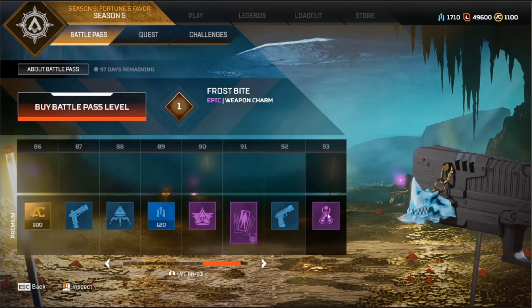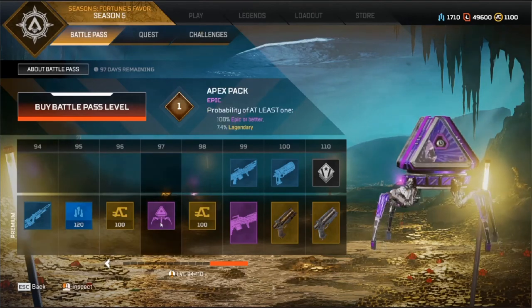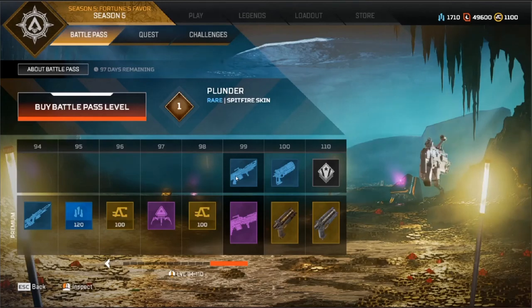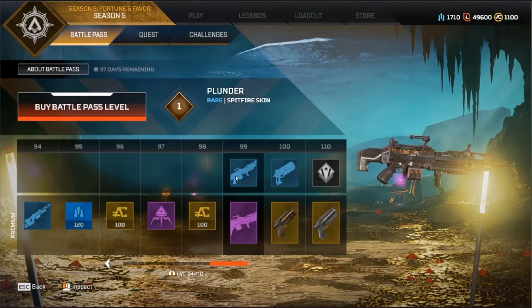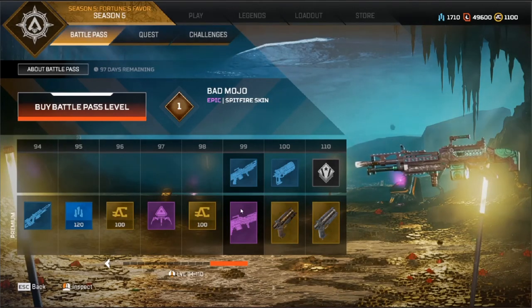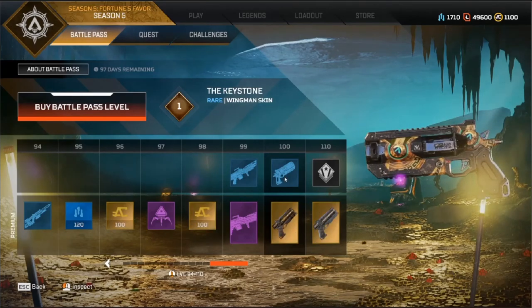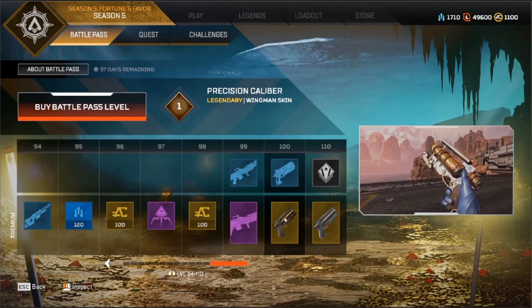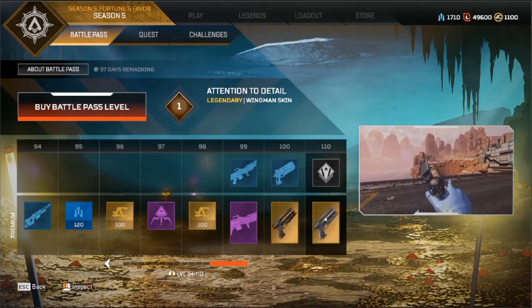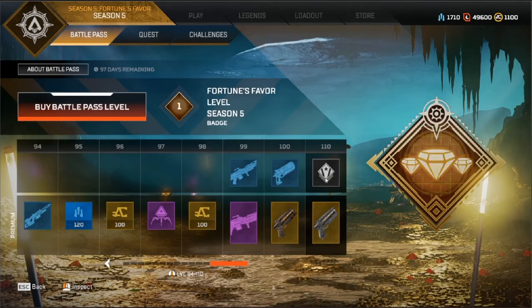Anyway, we've got a P-2020 skin. We've also got a gun charm — not sure if this is the Skull Town skull or a different animal. We've got a nice Sentinel skin — might equip it when I get it. Then we've got the Epic Apex Pack — something new to this season. We've got a few more gun skins: a rare Spitfire skin which is Plunder, an epic Bad Mojo — kind of cool how it's animated. We've got the Keystone, Precision Calibre, the Legendary Wingman skin, Attention to Detail, and finally the 110 banner which is pretty cool.